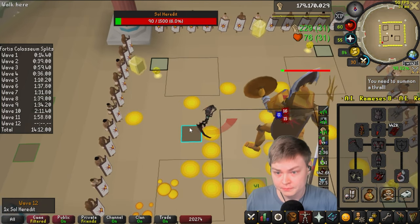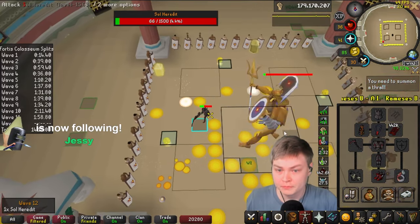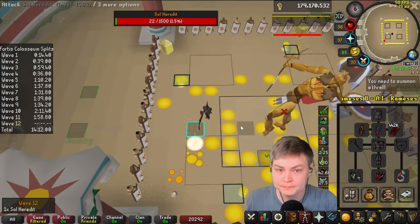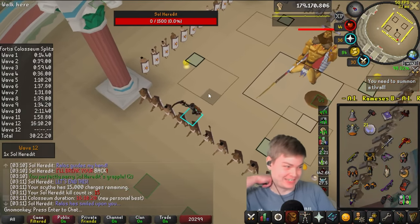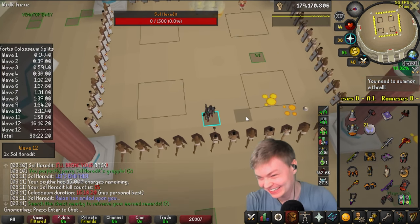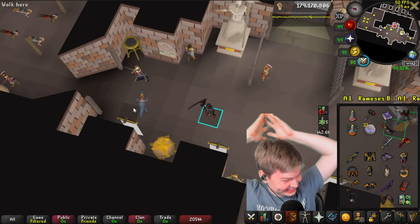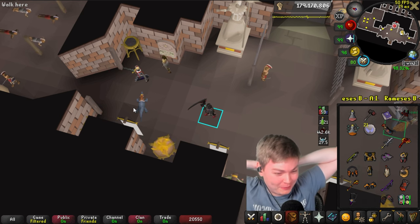I'm just repeating out loud every attack. Can I actually get it wrong? I'm so nervous. These puddles of creep are so bad. Oh, what is that? Oh, my God, dude. Holy shit. Okay, so we got the absurd run, the crazy RNG.